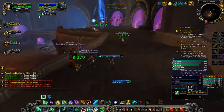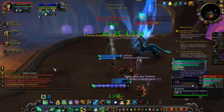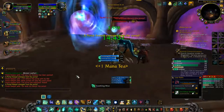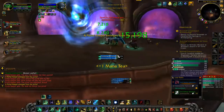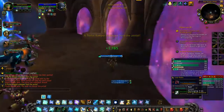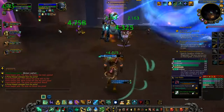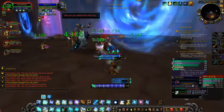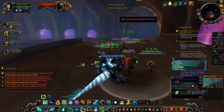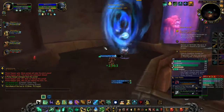If you ever need to catch up to your tank, you have a Roll ability which is awesome. Sometimes your tanks can run off without you and might not know how to keep themselves alive easily. If you ever need to catch up with them, you have Rolls and your first-tier talents that can help you with movement speed a lot. I use Tiger's Lust in case I want a DPS or a tank to move faster, and it can also increase my speed as well.